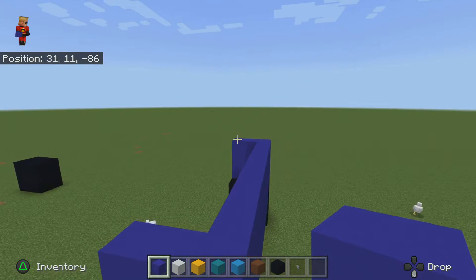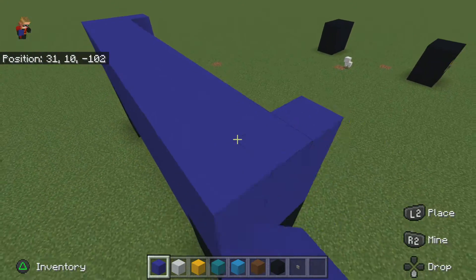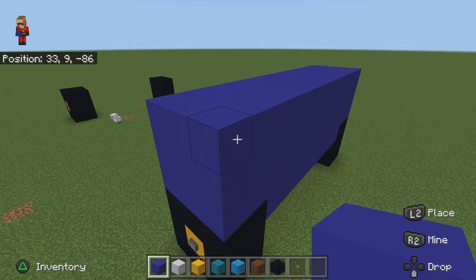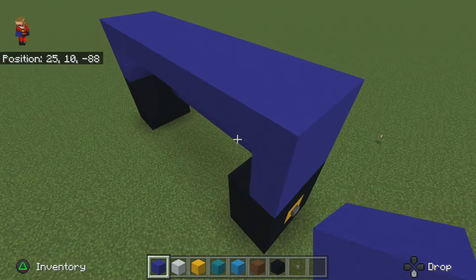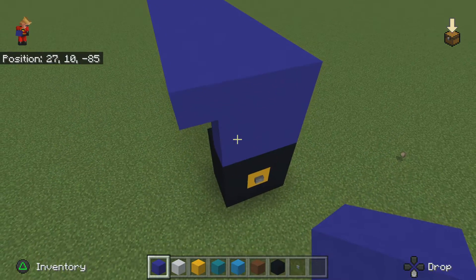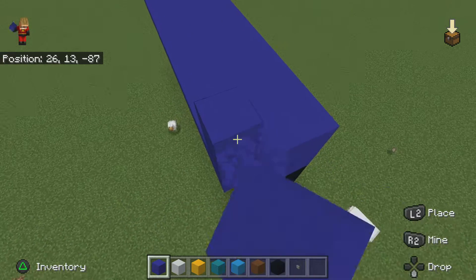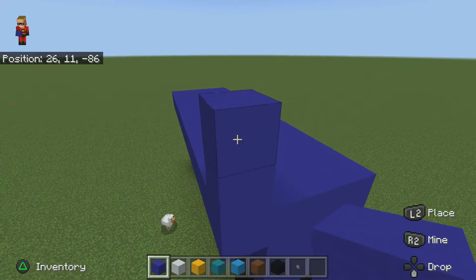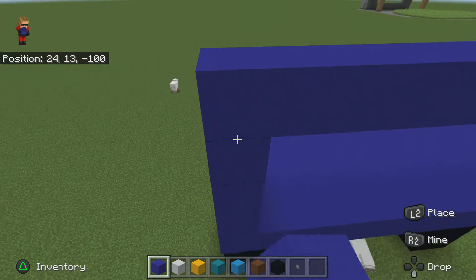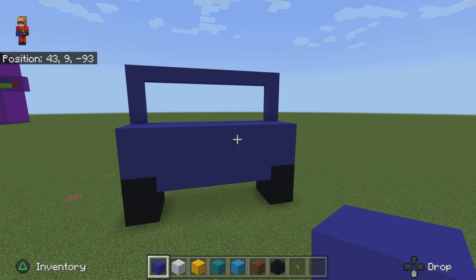We're not going to work on the sides yet — we're going to work at the front. Put these in. This is like the front bumper of the bus, which will be great. You're going to put around it like this, put one here on each side, then place it going like that. Then go two more times, include these two right here, go two more, place it to go here, and do it three times like that. This is the front so far.